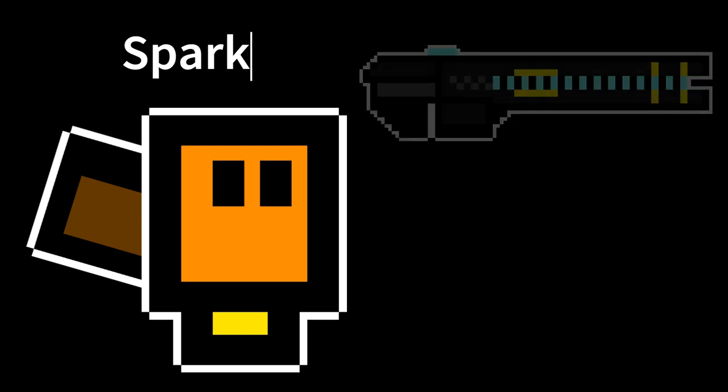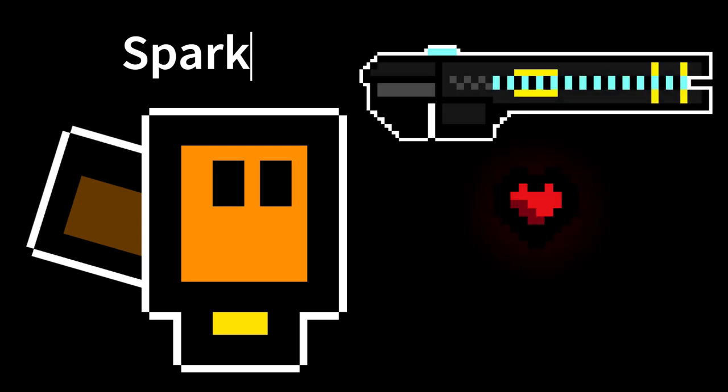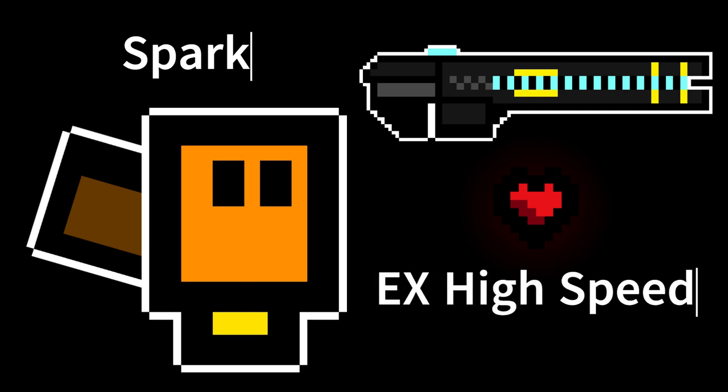This is Spark. His weapon's a railgun called the Nightlight. He has one heart, but then again, you have a railgun. His speed is extremely high, and his special ability is called Discharge.